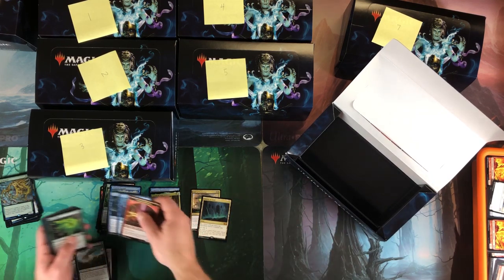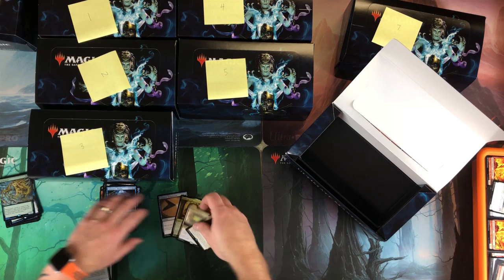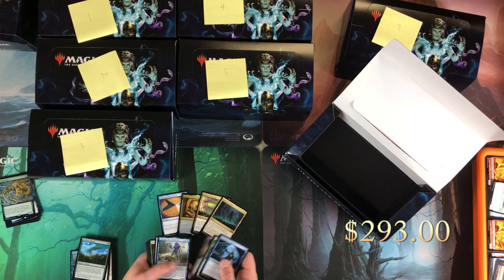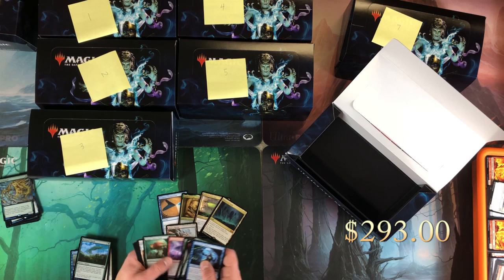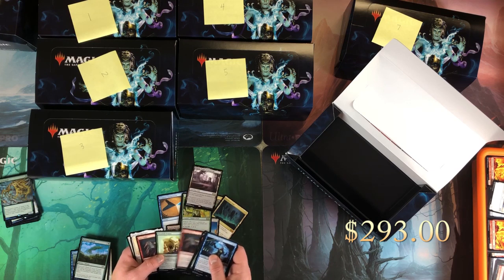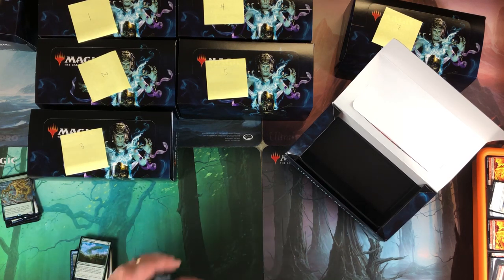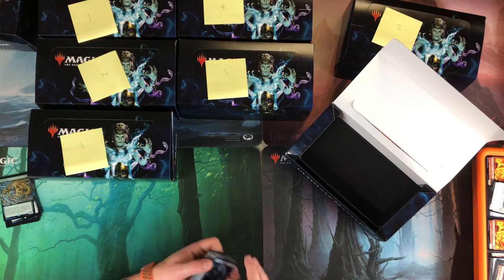Last pack of box six — not good. This may have been one of the worst boxes and it keeps getting worse. Through five boxes, the mythics include Temporal Manipulation, Cavern of Souls and Ulamog — and notable rares: Eldrazi Conscription, Raging Ravine, Through the Breach, Celestial Colonnade, Noble Hierarch, Urborg. But it seems like each box has been getting progressively lower in value.